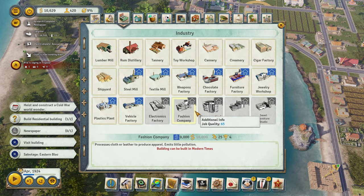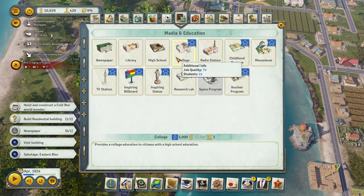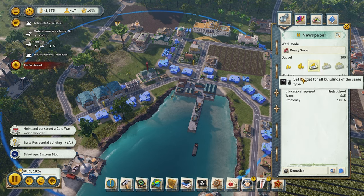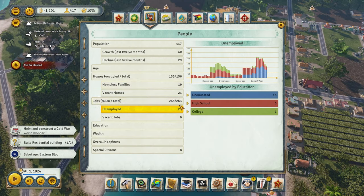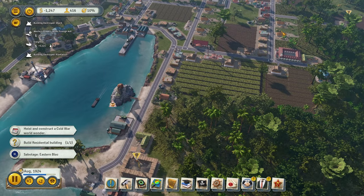They want a newspaper. I'm okay with building a newspaper because I'm also going to set it to money mode since I'm trying to make money for right now. Then later we can switch it to increase our liberty. Right now we'll put it on money mode — penny saver. Let's go ahead and click that for the newspaper. Let's take a look at unemployed — fake jobs are zero, which is what we want to see. We want to see demand for jobs.